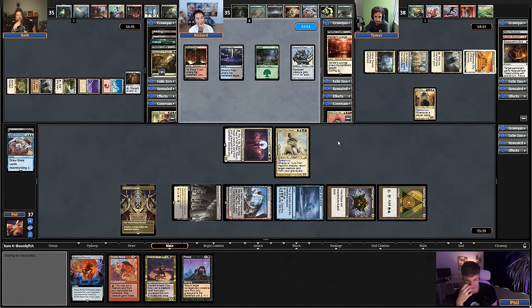Now you do one damage to his commander. Got shot. Actually, Bowmasters — that's probably more likely. So we have dealt with the commander again. I guess this is what you got to do against Ink-Treader. What do you think of commanders like this? Are games like this fun for you, Tomer? Like last game — it's not even fun for me. Every turn I got to remove it, I can't even do my stuff. I got to draw more removal, play my commander. It's good for high power. It would be good for cEDH I guess, but there are already so many of those commanders.